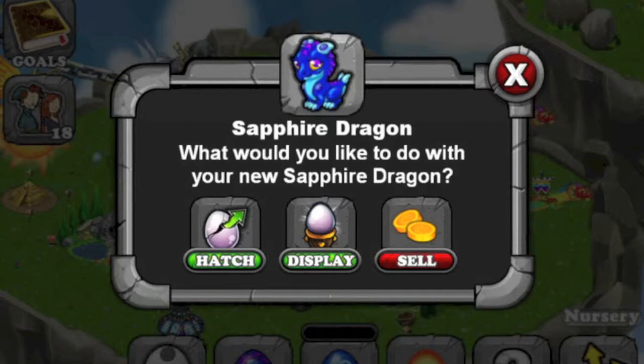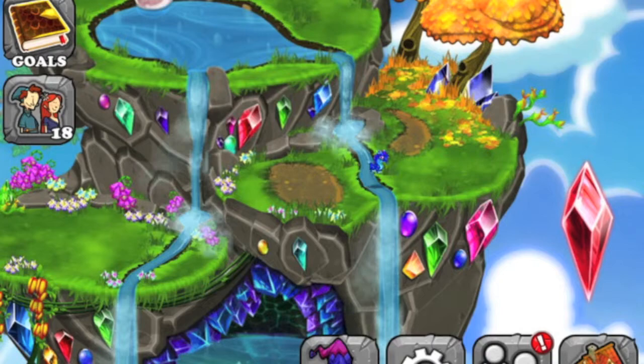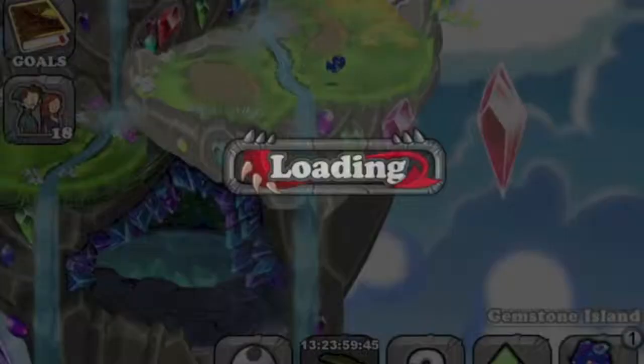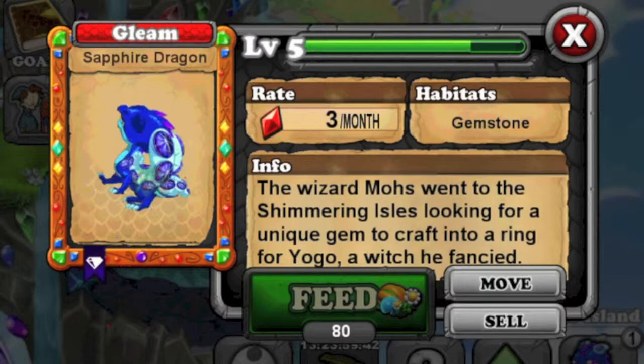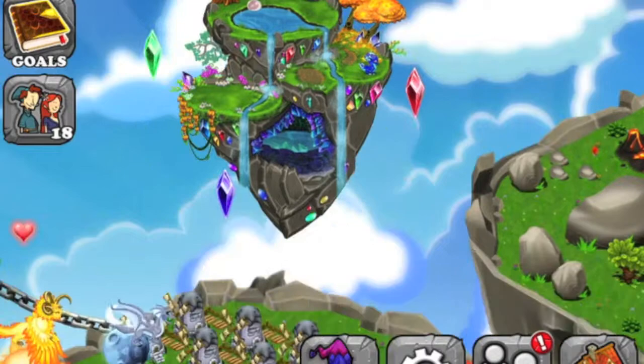I'm just gonna hatch this. Oh sweet, it's so cute — look at how it just hopped over there! I'm gonna feed it. It's worth feeding these big guys, they're gonna give you a whole bunch of gems. This awesome dragon is gonna give me one gem per week, which is pretty cool.